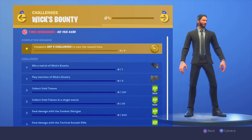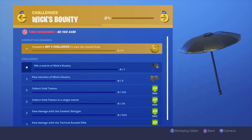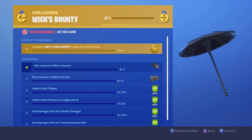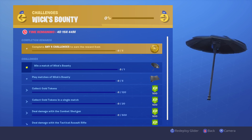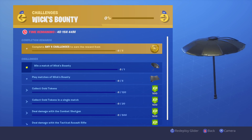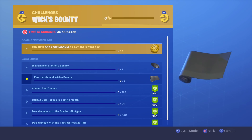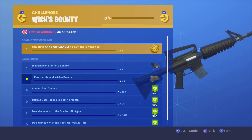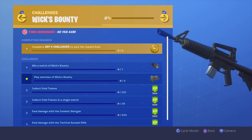You just got to win a match in Wick's Bounty, play matches of Wick's Bounty, collect gold tokens, collect gold tokens in a single match, deal damage with the combat shotgun, and deal damage with a tactical rifle. Now look at this umbrella — just for winning a game, it is actually pretty sick. This is honestly the best glider in season 9 right now. You can actually see the Bushman wrap, which is a very sleek matte finish for all your weapons. It's not like the one that's in the item shop.